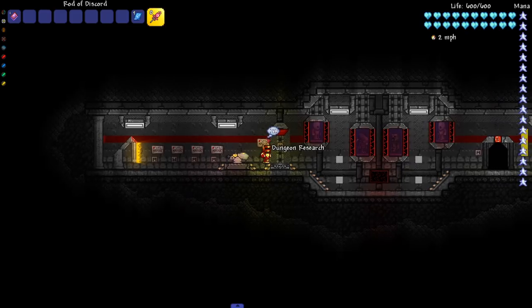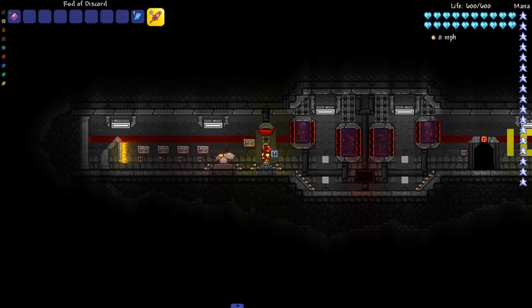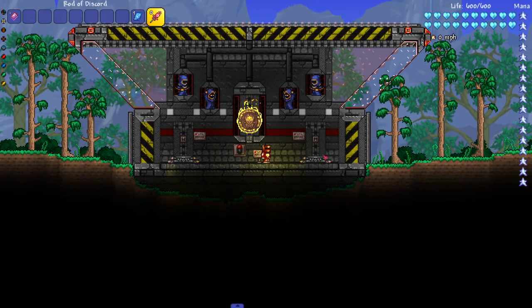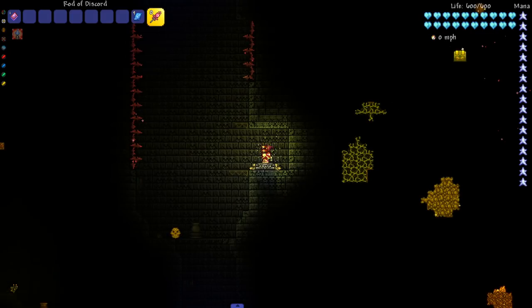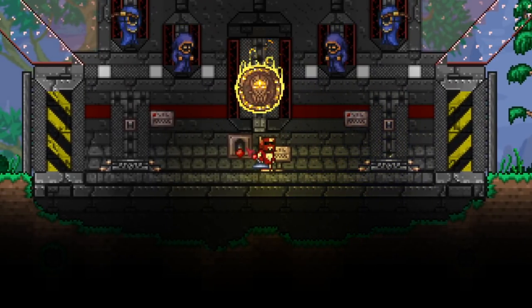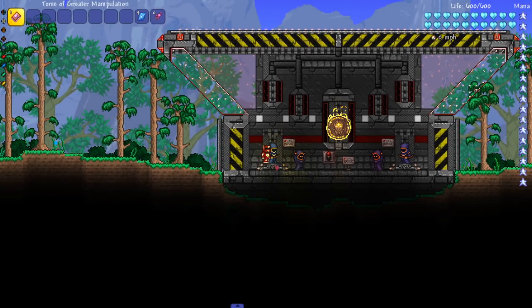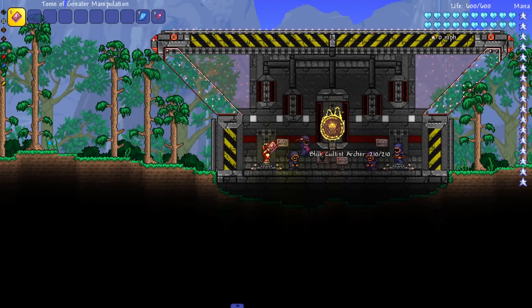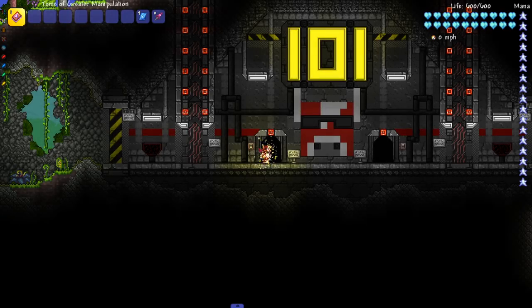Next up we got dungeon research. Let's check it out. This lever opens the roof and actuates the test tubes — I don't know if I want to touch that yet. This teleports me to the dungeon, and I'm assuming this is just the dungeon, nothing touched. I can put them back in the tubes like nothing ever happened — the power of mods. Very very beautiful. That's the whole dungeon research area.